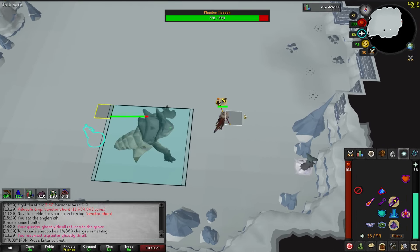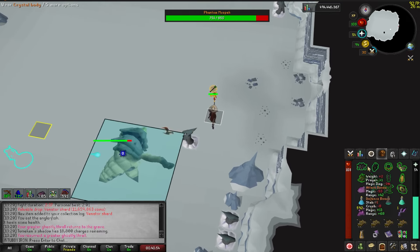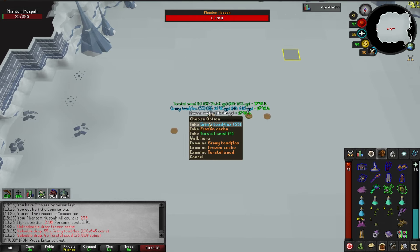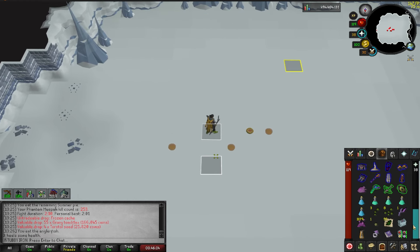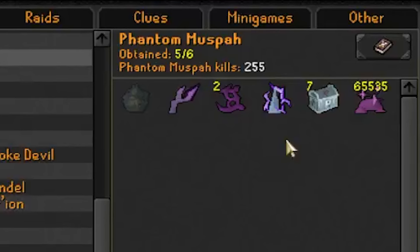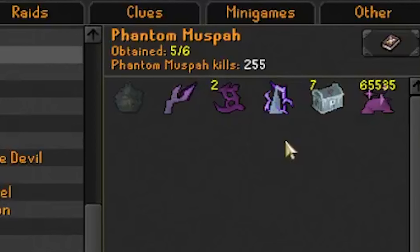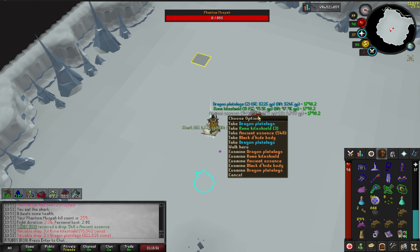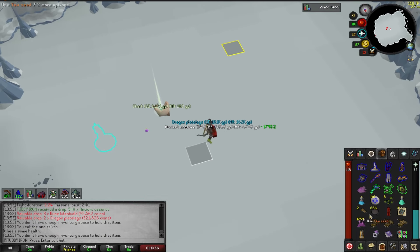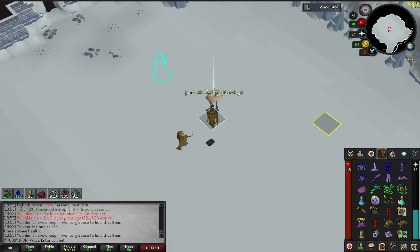I really want to start sending some Coliseum attempts - it looks so fun. Once I get the Venator Bow and the Ceridian Godsword, it's go time. I pulled another Frozen Cache which could have a shard - 480 chaos runes, I'll take it. The Muspah log isn't anything special currently. Last kill I got 8 Ranarr Seeds, and this one I just got over 400k in GPs. Muspah's standard drops are so nice.